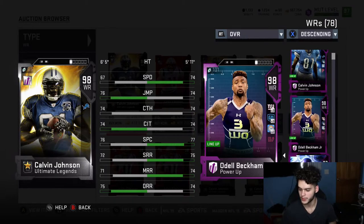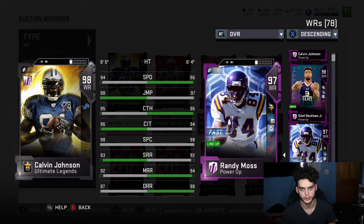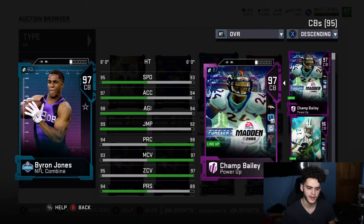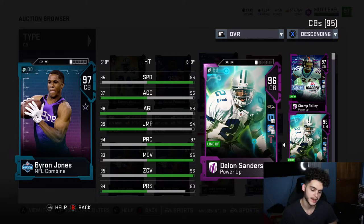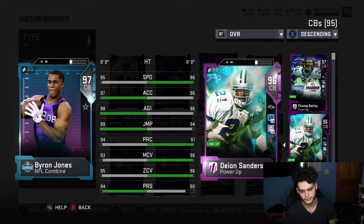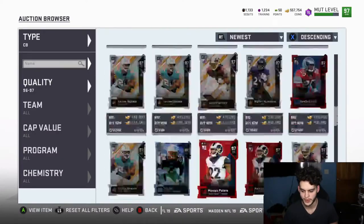Randy Moss will also be an end-game golden ticket-like card when he gets his ultimate legend, coming in the near future. Byron Jones is another golden ticket-like card — powered up he'll have 99 speed, 99 accel, 99 agility, 99 jumping, and with chems about 98-99 zone, 96 man, and 96-97 play rec. He's another end-game card, and if you have a Cowboys theme team he's definitely one of the best cards available.